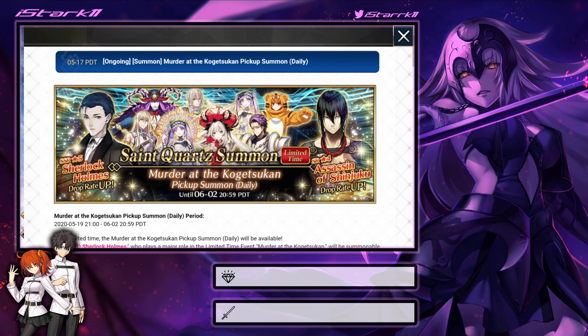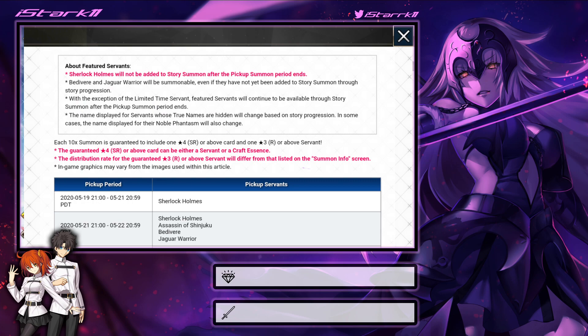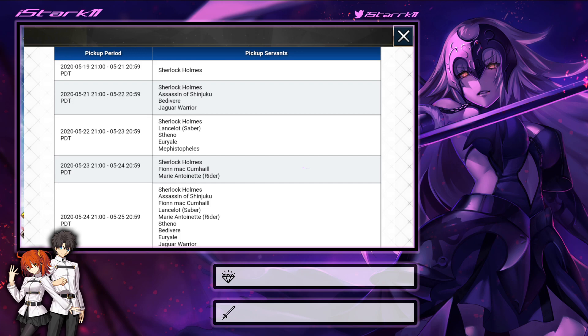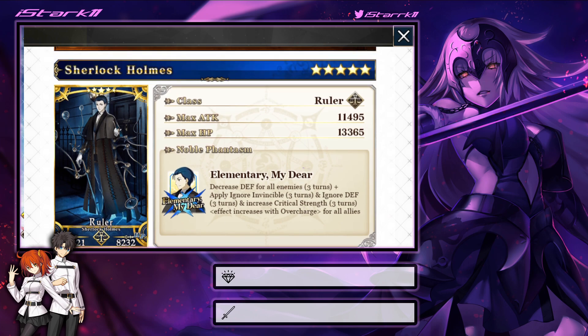There is also a banner available which has Sherlock Holmes rated up alongside a bunch of different servants each day. If you missed out on Sherlock Holmes last year for the anniversary, I think this is the first time he's come back since. If you're interested, go ahead and take a look — but note that he is coming back for the anniversary with Scotty, so you might want to skip this and save so you have a chance to get him and Scotty at the same time. I believe they're both rated up on the same day.